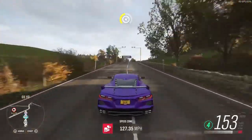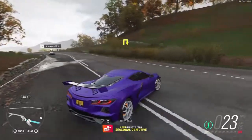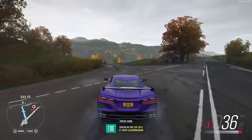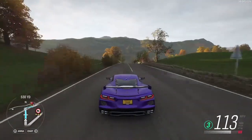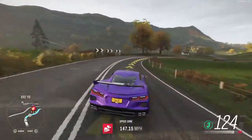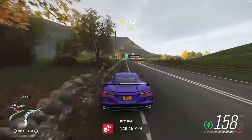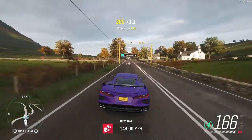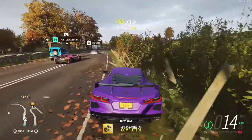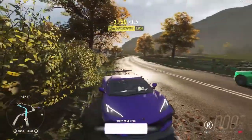We got 125, 127 - not enough. We boot a Gallardo and get hit by something. Let's try it the other way, and if we can't get it this time we'll switch to the Apollo - that thing's a little crazy when it comes to speed traps. There we go - 140-something, got enough! Speed zone hero, rank 18, we'll get another wheel spin and 20,000 credits.